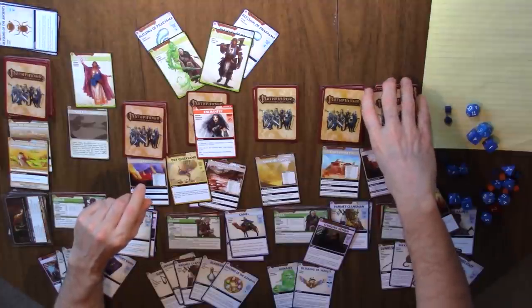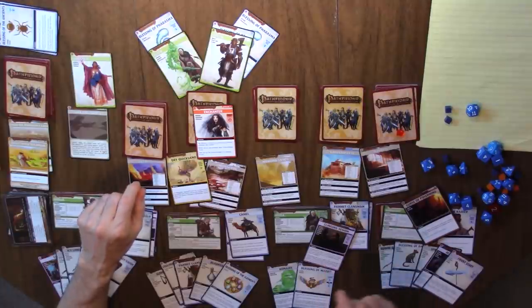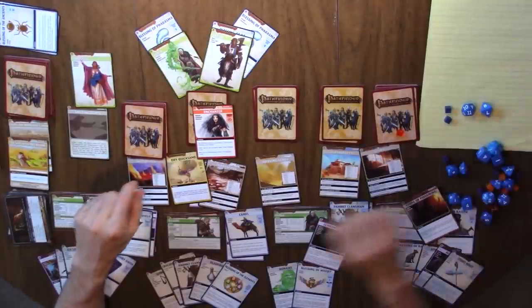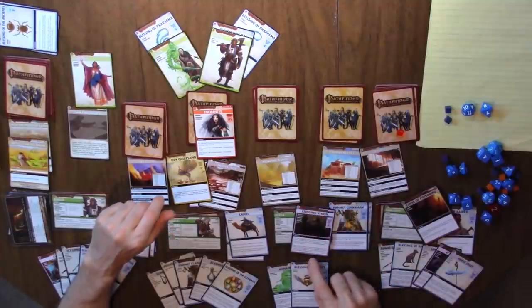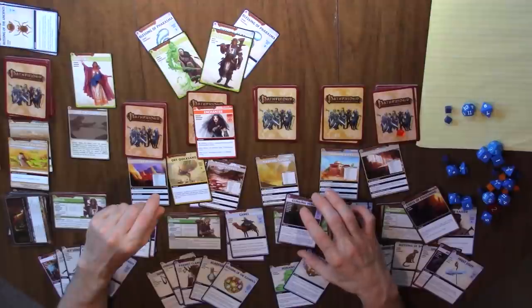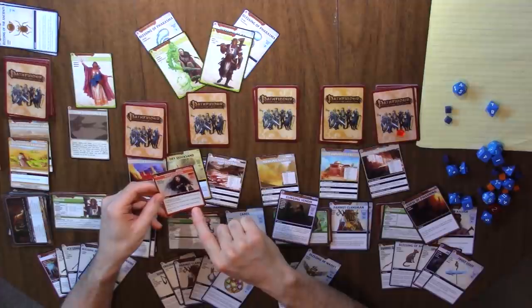For your combat check, discard this card — hopefully recharge because she is a spiritualist — to use her Arcane or Divine plus a D8. Her divine is a D12 plus two. There is our plus two; there is our D12. By the way, this D20 is not used in this game — I think it's only used in the Wrath of the Righteous adventure set, so I'm just going to get rid of it. Divine plus a D8 — here's our D8 plus our D12. Is this enough to get an eight or higher? I think it is.